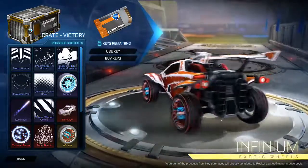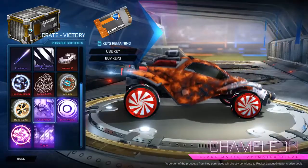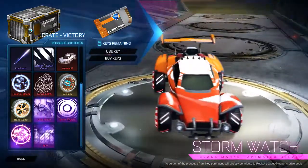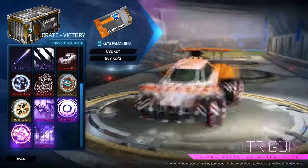Just another dark matter but blue — the Infinium looks like an infinity mirror, which looks really cool. It looks like it goes further than the actual wheel. And then we got the Bala Cara, the Chameleon, Storm Watch — I like these a lot — and then two gold explosion items.